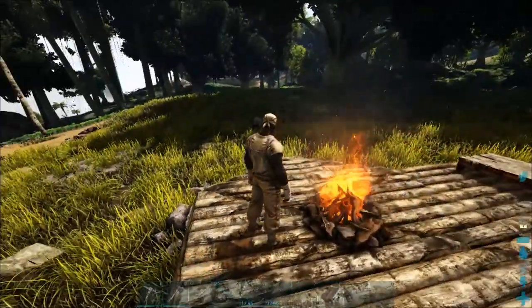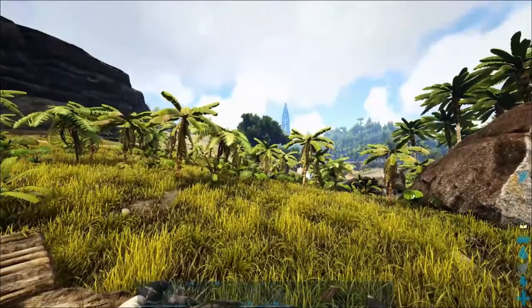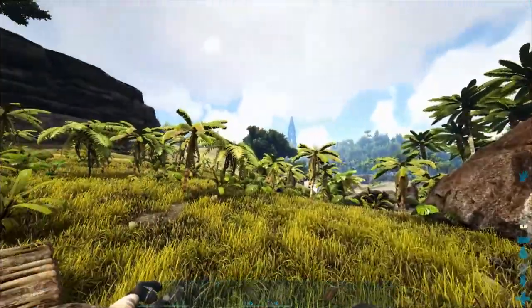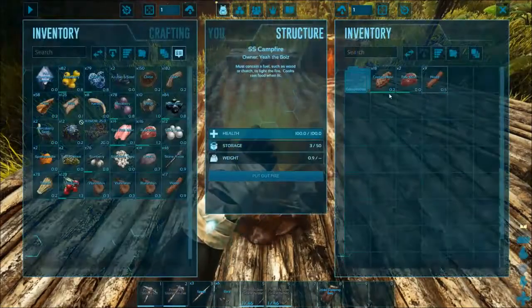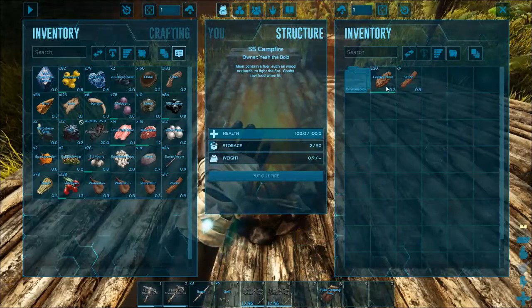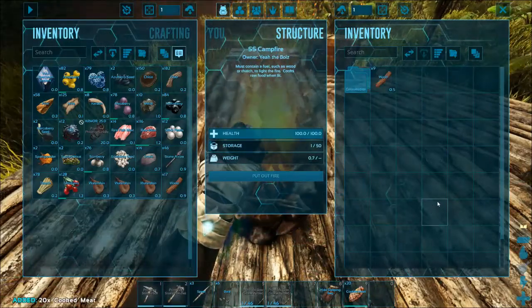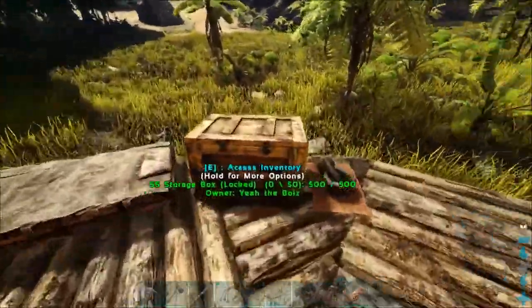I'm going to level up a little bit here, gather some resources, and eventually move closer to the volcano — because the volcano is where it's at. I want to be close to obsidian and metal nodes, which is going to make my life a lot easier later on when I'm building up.